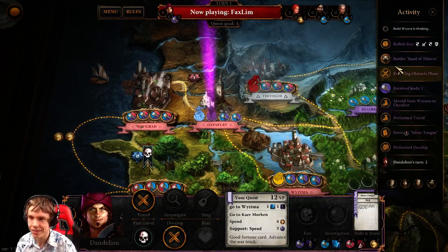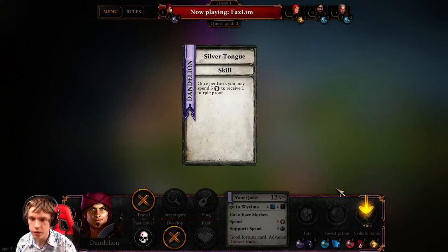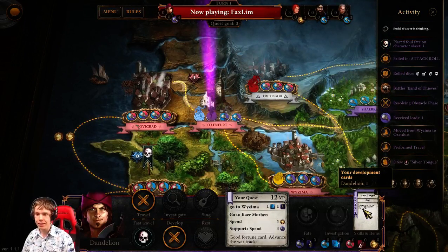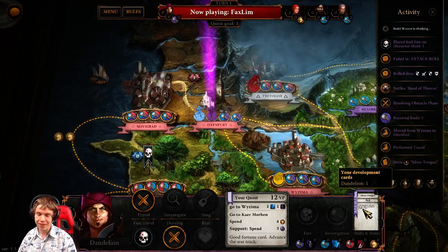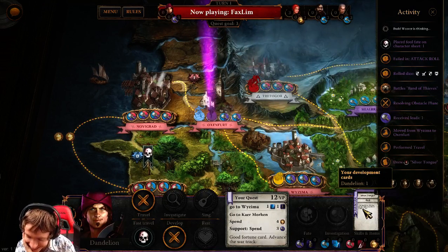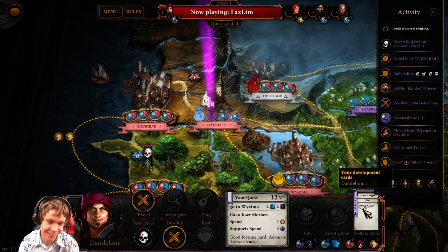Another band of thieves? Nope, not gonna happen. What is your skill? Silver Tongue: once per turn you may spend five money to receive one purple proof. Proof? Holy shit, that's OP! He can gain purple proof. Dandelion's late game is incredible — he just struggles at the beginning. If Dandelion wins this... I mean, I've been saying far and wide he's the suckiest character.